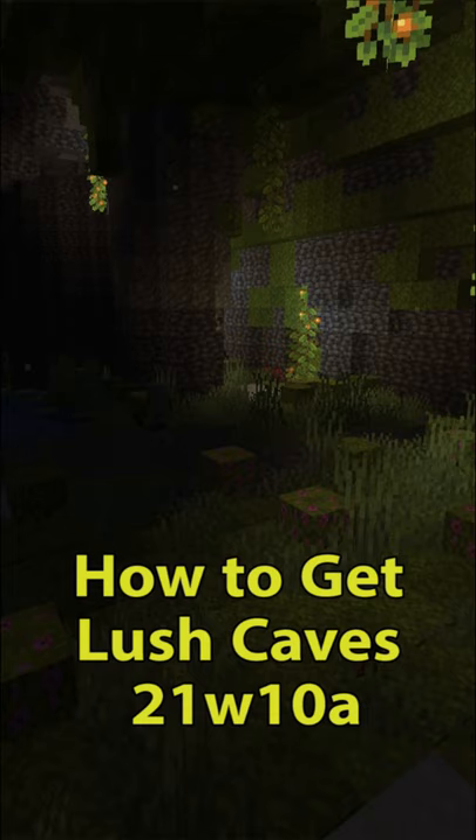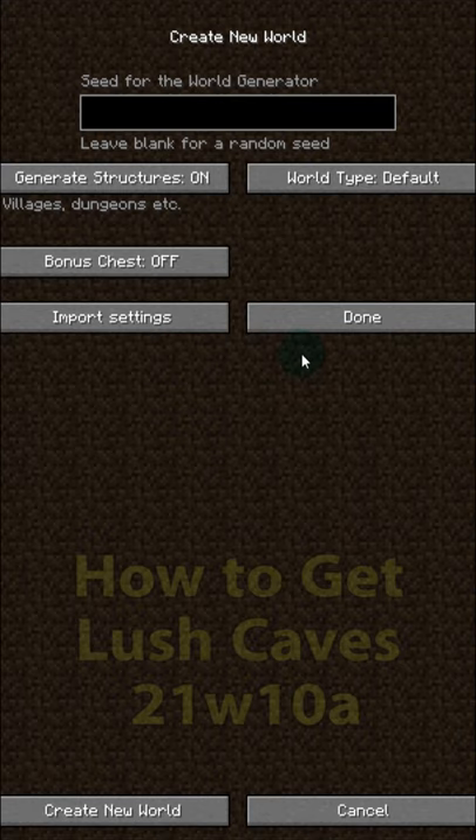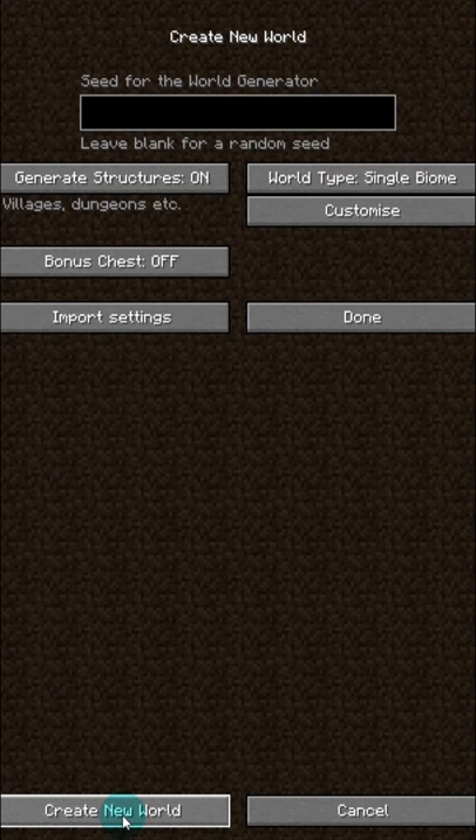The first thing you want to do is load the Snapshot — to do that, check out my other tutorial. But once you've loaded that, go into the Create a World section, go to More World Options, change the world type over to Single Biome, go to Customize, and search for Lush Caves. Then click on Lush Caves, click Done, and then you're free to create your world.